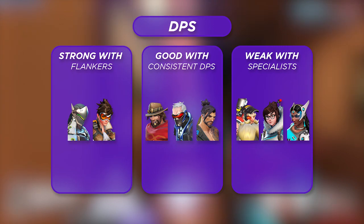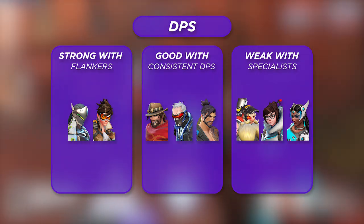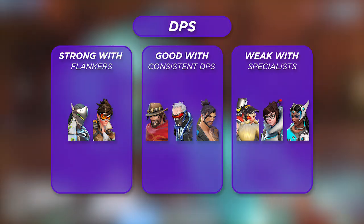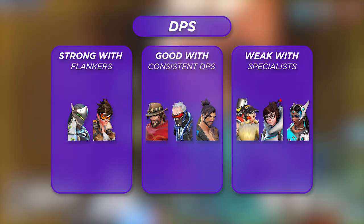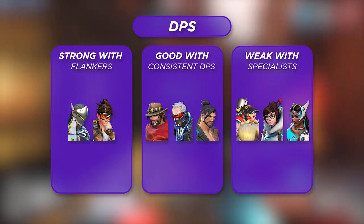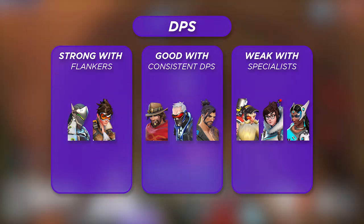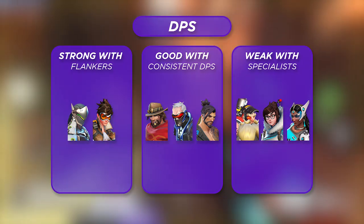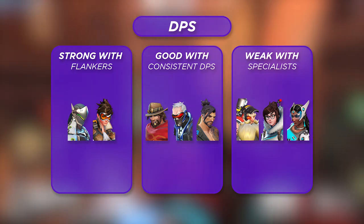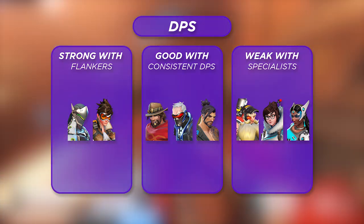The only DPS Sojourn pairs weakly with are those without a consistent win condition. Since Sojourn is so reliant on hitting her Railgun timing strongly, she needs characters with a high amount of uptime. Specialist-style DPS — characters like Mei, Symmetra, and Torbjorn — have very strict timings of their own. Whether that's TP timings from Symmetra or a wall timing from Mei, it can be very hard to line up those timings as Sojourn and make sure you're both on the same page at the same time.